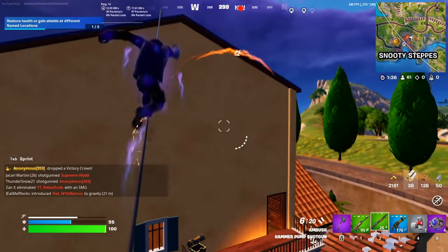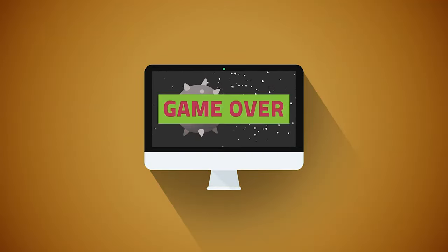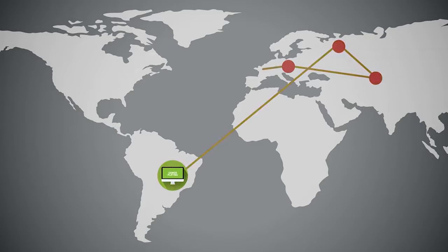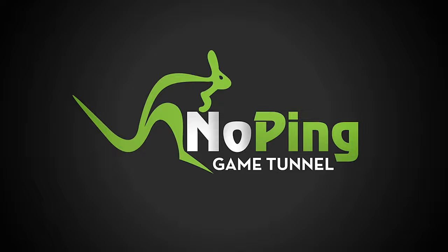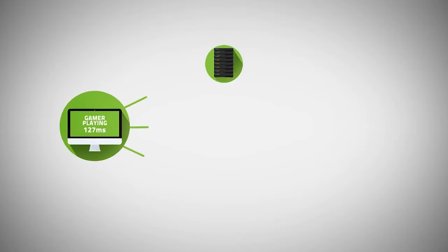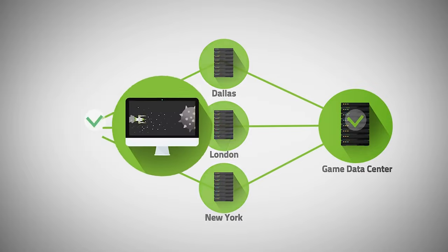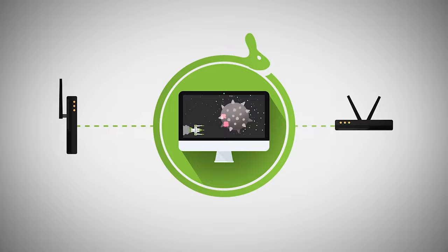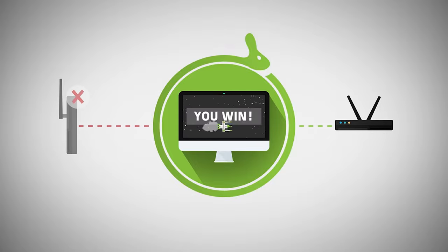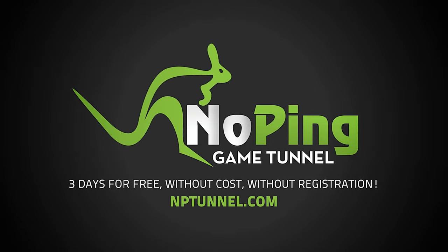Starting off this video, I want to talk about today's sponsor and a long-time sponsor of the channel, which is NoPing. NoPing is one of the best methods you can use to improve your ping and overall performance in Fortnite. It's known as a game tunnel network, which means that instead of your connection being routed through your own internet, it's sent through NoPing's premium servers, providing a close and direct connection to Epic's servers, which can lower your ping dramatically. They also have an FPS boost feature which optimizes your settings to reduce input delay and boost FPS, a keyboard response feature which reduces input delay, and so much more. Head to my link in the description or pinned comment to get started with a free trial. Thank you NoPing for sponsoring today's video.